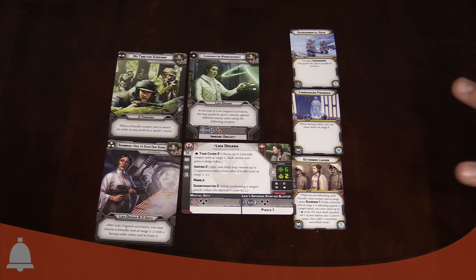She's got No Time for Sorrows, her two-pip card. She can activate two friendly trooper units or give orders to two trooper units. When a friendly trooper unit is issued an order it may perform a speed-one move. This is pretty nice - you can get some extra movement out of all your troopers. It appears to affect all your troopers, not just the two that are directly ordered through this card, so that's a cool way to get some extra movement and save actions when you need it.